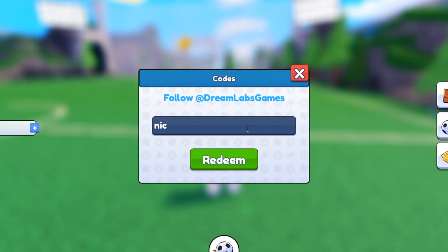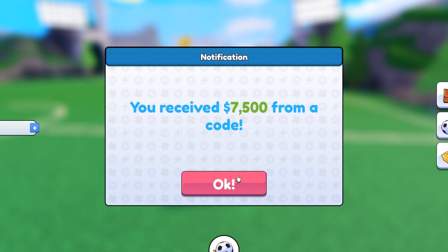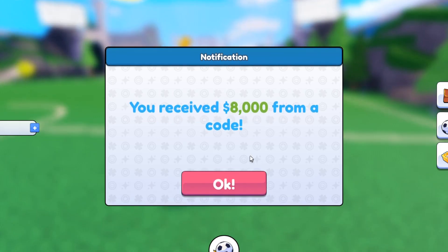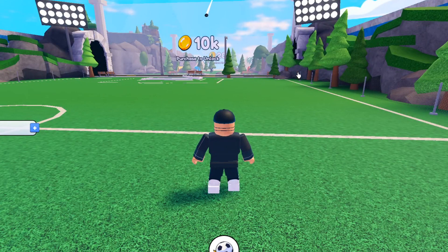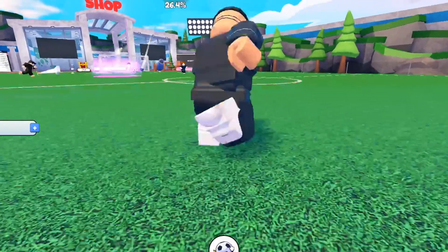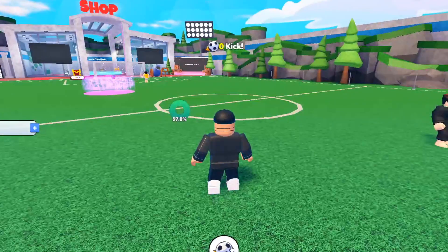The next code is 'nicegoal' — redeem it, that gives you 7,500 coins. After that, 'supergoal' — redeemed, gives 8,000 coins. The last code is 'release' — that one gives 1,500 coins. It's not a lot but it's free coins. I had zero coins before starting and now I have 41,000 — I can actually unlock a new area.